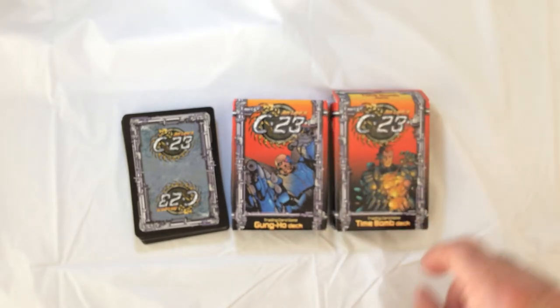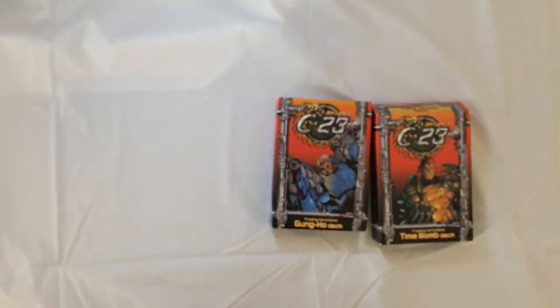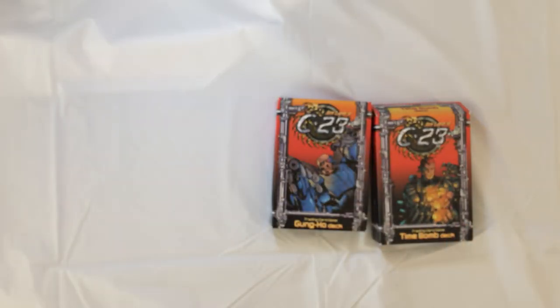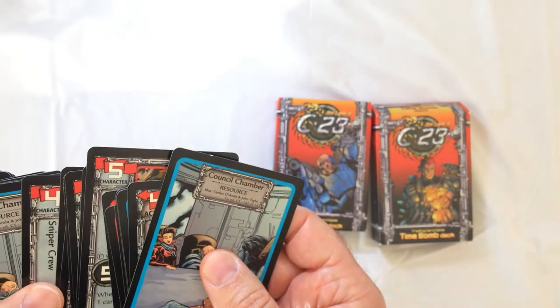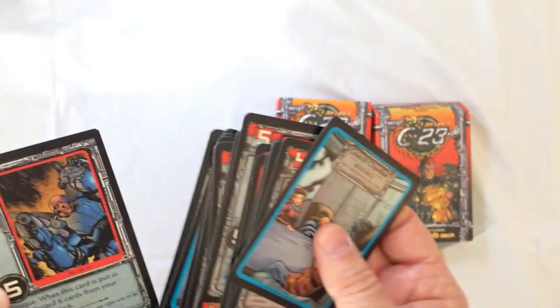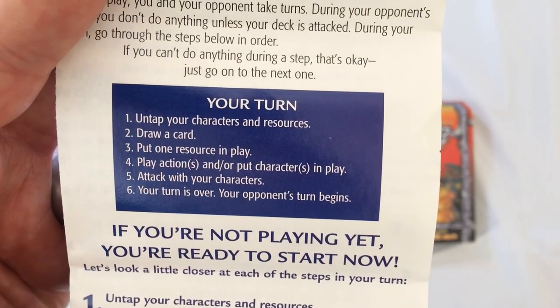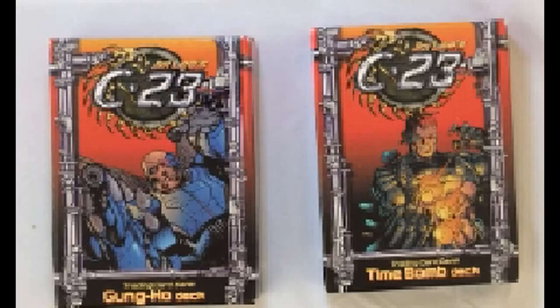This is a fun light game. There's a couple decks — the Gun-Ho deck and the Time Bomb deck. I think there's about six starter decks you can get; they're usually pretty cheap. I do like the art on these cards. It's an easy, quick game — easy to teach, easy to play. Six steps on your turn, pretty easy. If you're interested in trying out a CCG, this is a good starting point. Easy, good mechanics, it works.